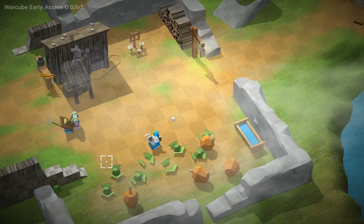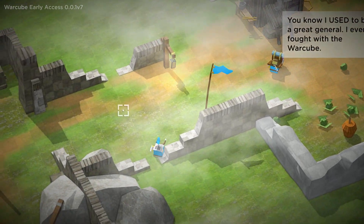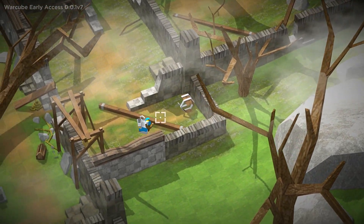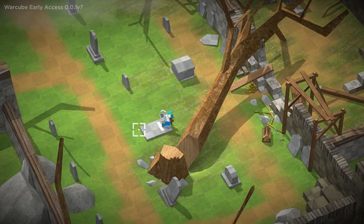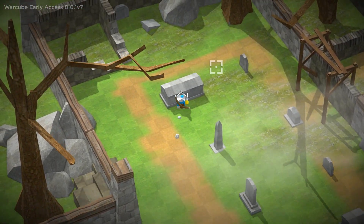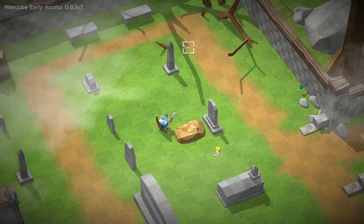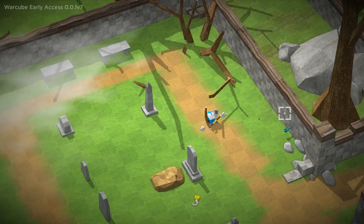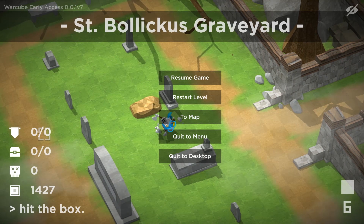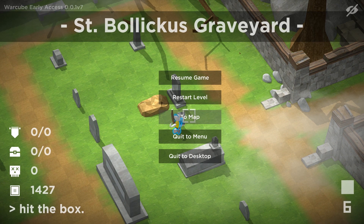Maybe this one's still in development as well, because I can't see anything over here. That guy's just gonna go through what he said already. I don't think either this is still in development, or it's legitimately just a graveyard without any enemies here, which is kind of confusing. I can't find anything — I was even looking at the graves, seeing if there's a tomb I can go into or something. Doesn't seem like that's the case. Judging by the fact that there's zero flags I need to capture and zero chests, I think it's just a graveyard. So I guess we're gonna go back to the map right now.